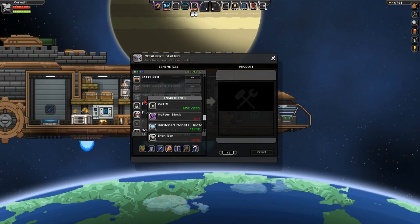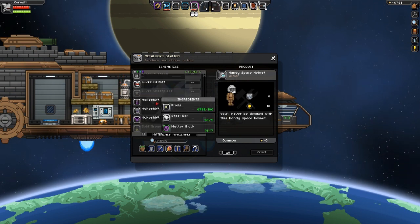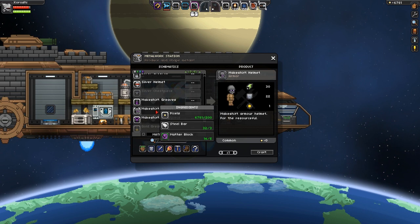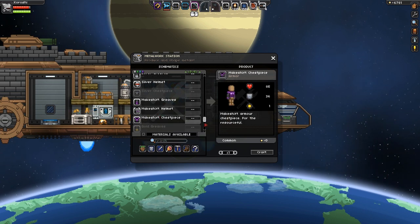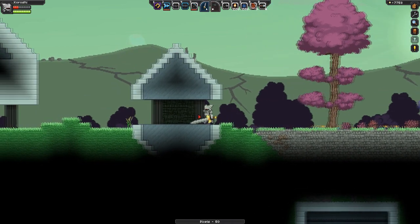Matter blocks are rare blocks used in a variety of items, currently mainly in armor pieces. Matter blocks are found in laboratories, which are scattered around the universe.